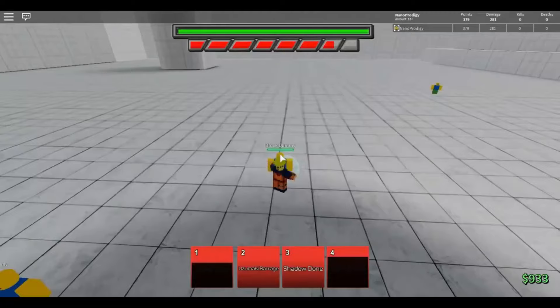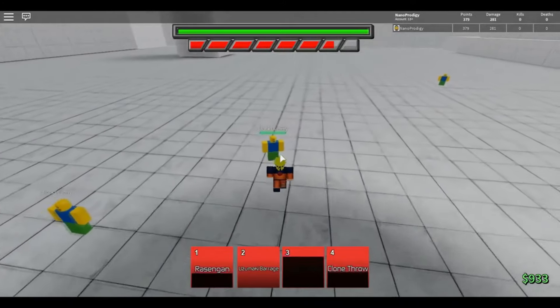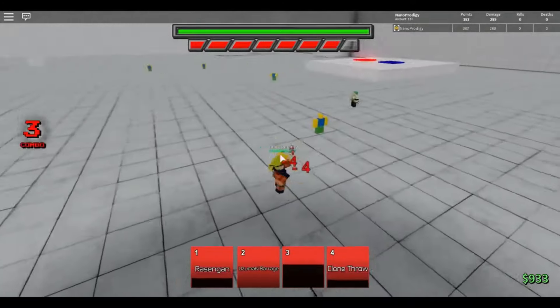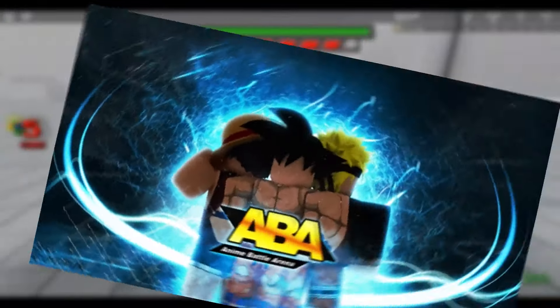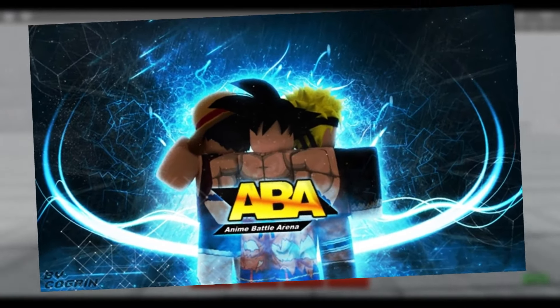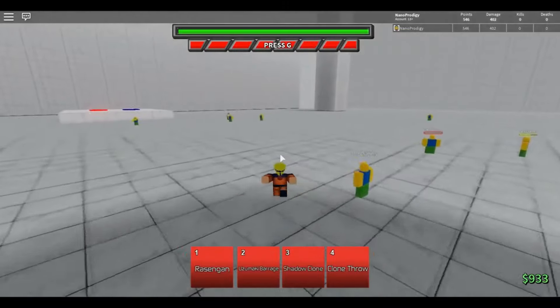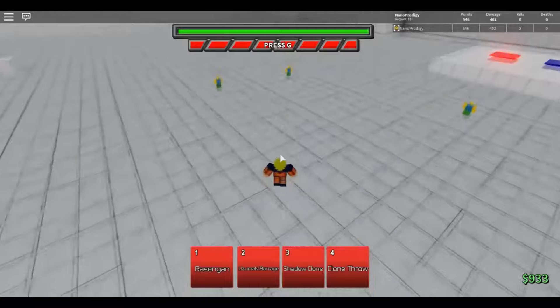Anime Battle Arena. Anime Battle Arena is best compared to Jump Force, the fighting game that features a variety of characters from Shonen Jump. Characters like One Piece's Luffy, Dragon Ball's Goku, Bleach's Ichigo, and even a number of Jojo's Bizarre Adventure characters all make an appearance. The game has programmed combo attacks and special moves for each character, making it a lot more complex than most fighting games on Roblox.